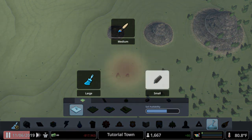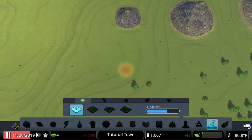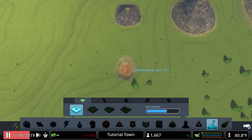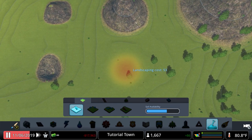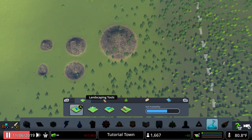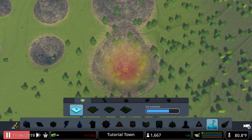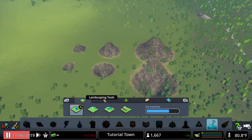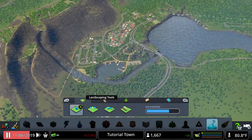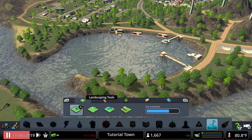The same thing works the other way — if you want to make a hole, on Xbox it's X and on PlayStation it's Square. Small makes a small hole, medium makes a medium hole, and large makes a large hole. This is great if you want to make small custom lakes in your city.